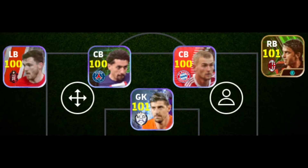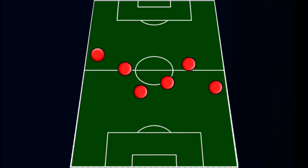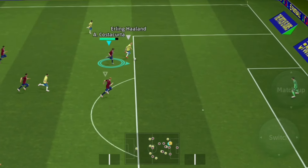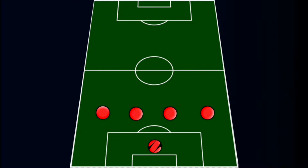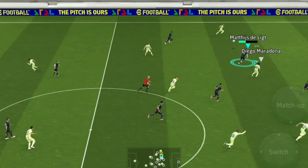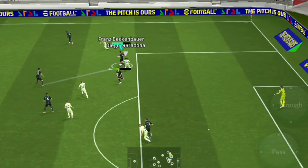High line. Using a high defensive line can pressure your opponent and win the ball back quickly. However, be cautious, as this can leave space behind your defenders, making you vulnerable to fast counter-attacks or through balls. To mitigate this, pairing a high defensive line with a sweeper-keeper or pacey center backs can help cover the space behind. It's also crucial to have players with good positioning and defensive awareness to recover quickly when caught out.